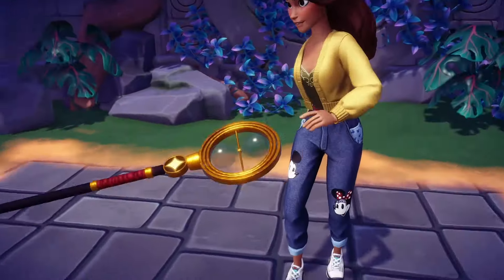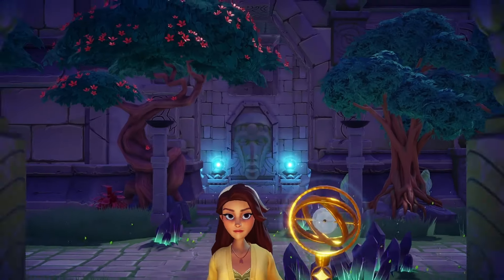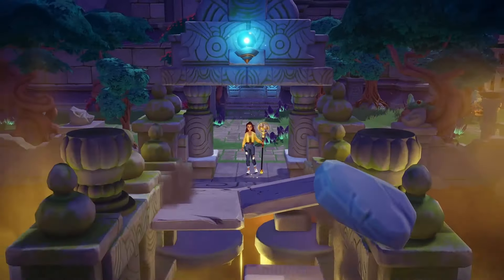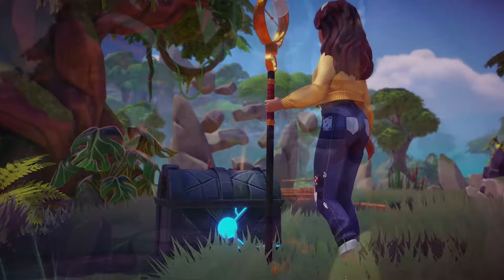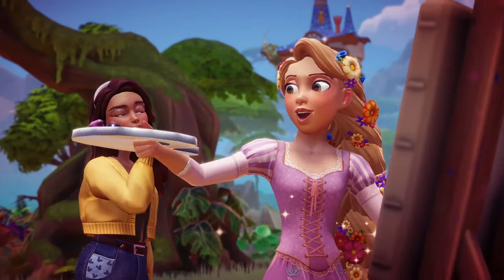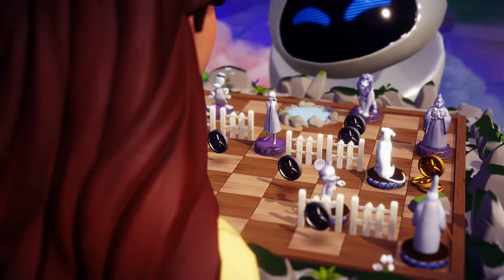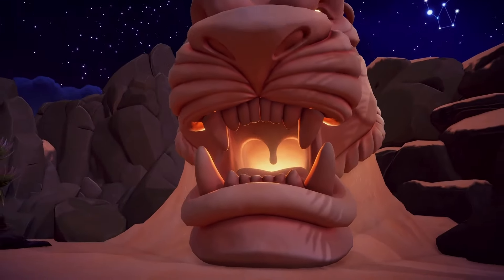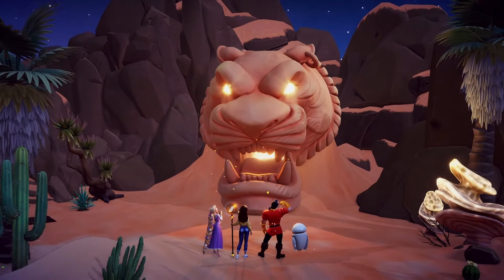Other things you should start unlocking are some of the food recipes, because we are getting three characters: Eve, Rapunzel, and Gaston. They are going to have their favorite items, so if you haven't unlocked all of the food recipes, maybe start going through and unlocking those. We're also going to be getting two other characters within this paid expansion — we just don't know who they are going to be just yet.